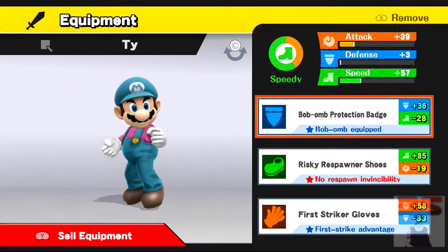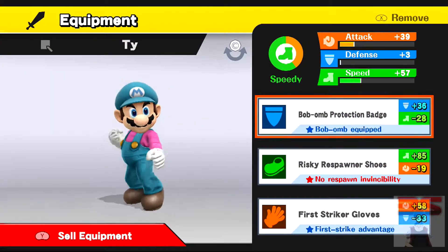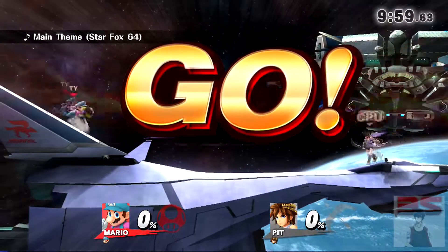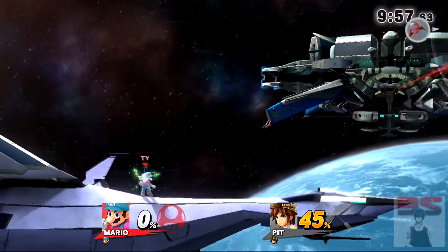There are two particular pieces of equipment that I find super helpful with this challenge. The first is the Bob-Bomb badge. This will provide you with a Bob-Bomb at the very beginning of each battle. This is super important because it allows you to cause a lot of damage or even end the entire turn quickly. You're able to eliminate an entire opponent super fast with this.